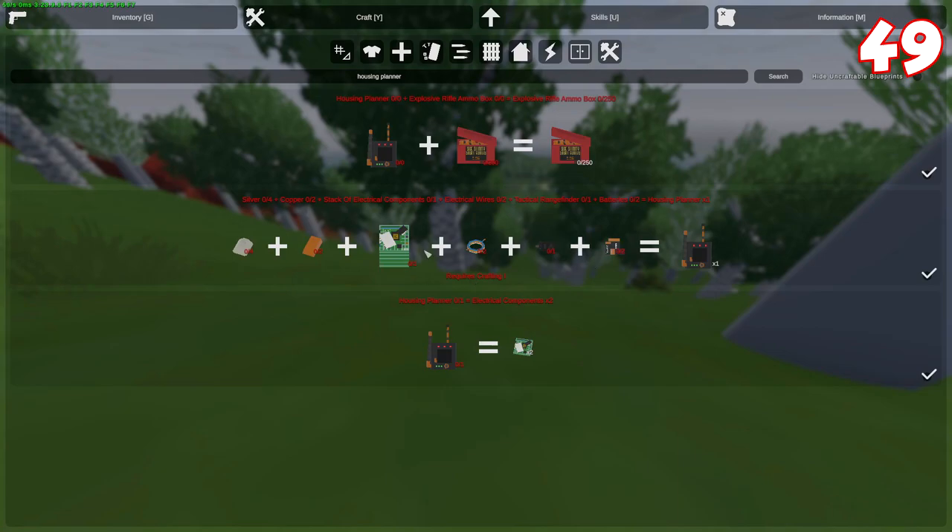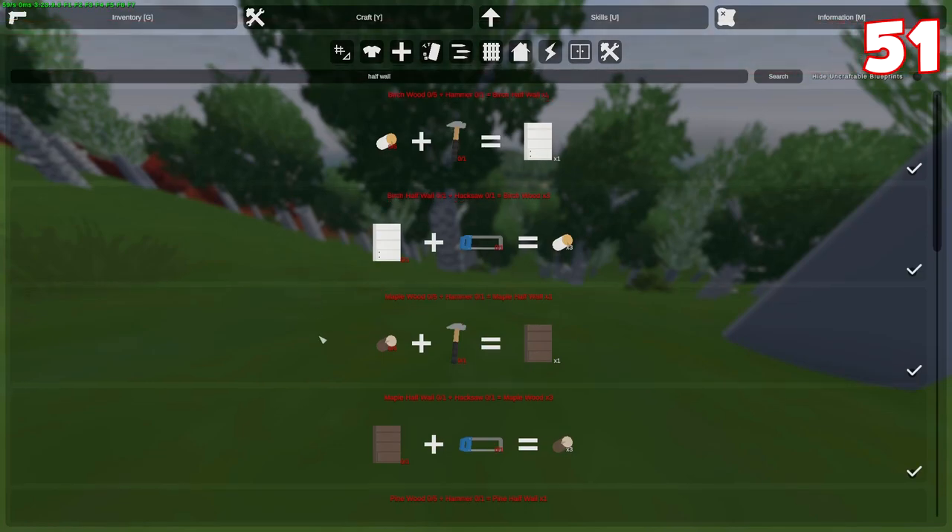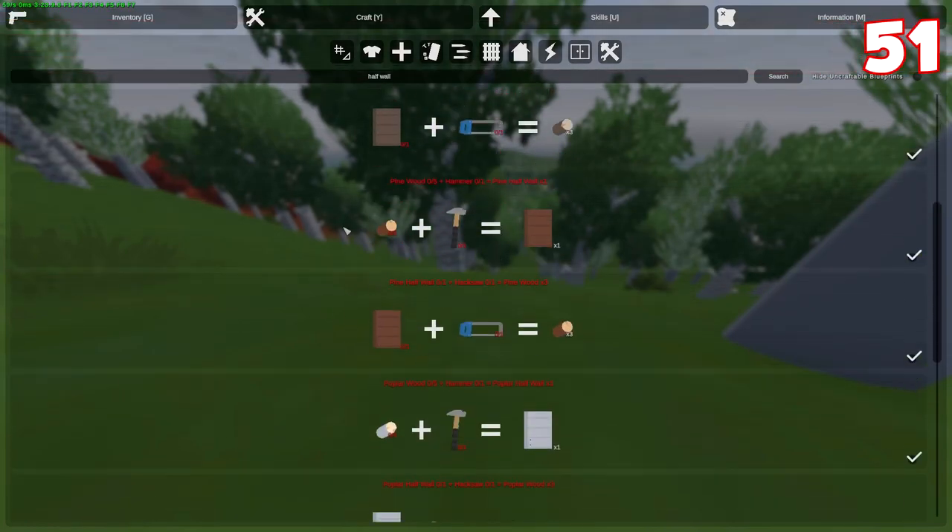You can also craft a housing planner with 4 iron, 2 copper, 8 components, 2 wires, a tactical rangefinder, and 2 batteries. You would also need to stack rocks in order to build stone walls — the same goes for other materials. You can build items such as half walls, half ramparts, half doorways, and half roofs.